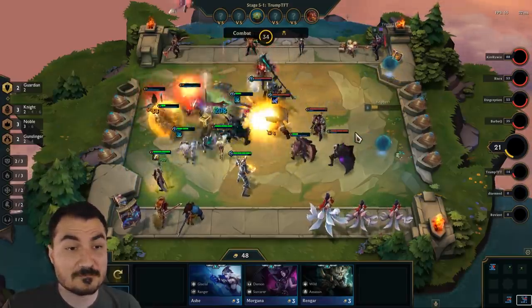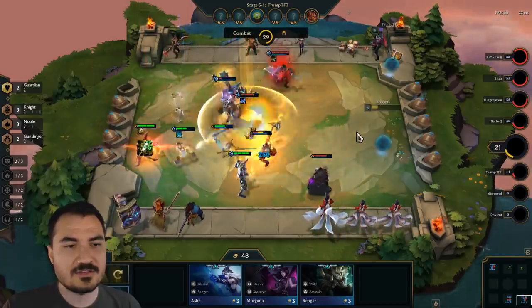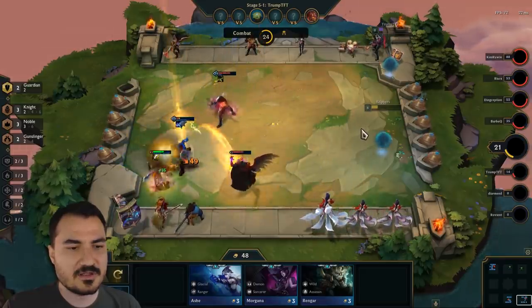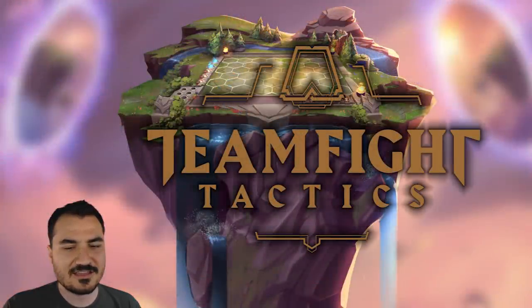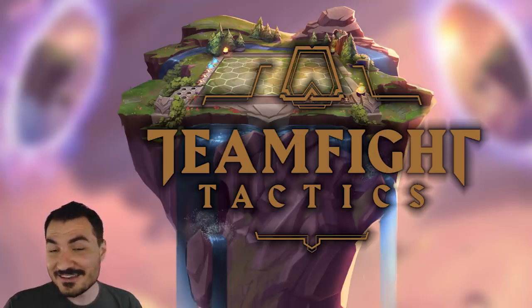This is a pretty standard comp — tanky units and a DPS archer in the back. My opponent has a tier 5 who did quite a lot of damage in the back there. When it comes to the end of it, you die pretty fast in this game right now. I ripped on that one.